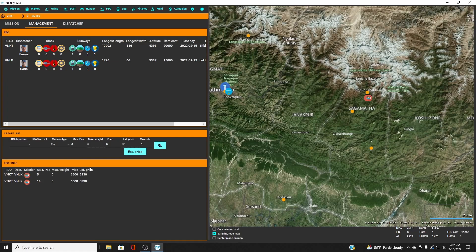We can also have a flight returning from VNLK — to do that we just do the opposite: departure VNLK, arrival VNKT, passengers, max five, price $6,500, generate three of them. Now we've got a line coming back from Lukla as well.